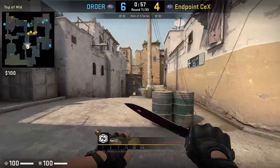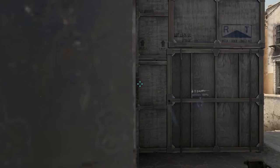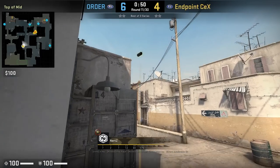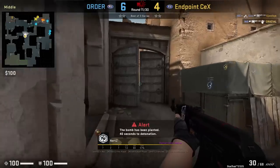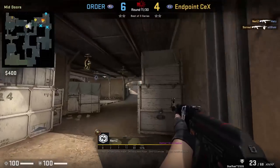Nerds smokes vanguard from top mid cubby. He will crouch to where the wood is covered by the wall, then remains crouched, aims at the corner of this window, stands up and jump throws. The benefit to smoking vanguard or any AXQ smoke from top mid is that you can watch the flank as well as lurk if there is no flank — which Nerds does here going through mid doors and killing Hads from behind.